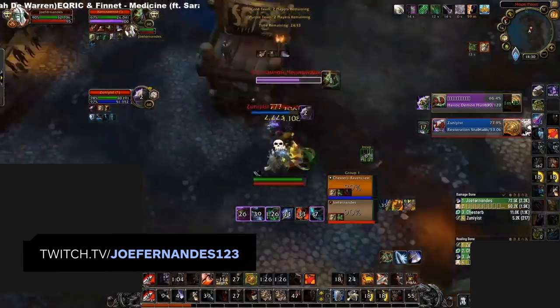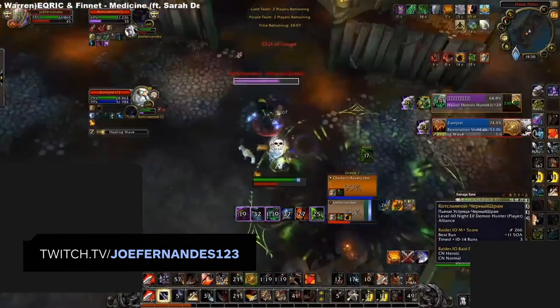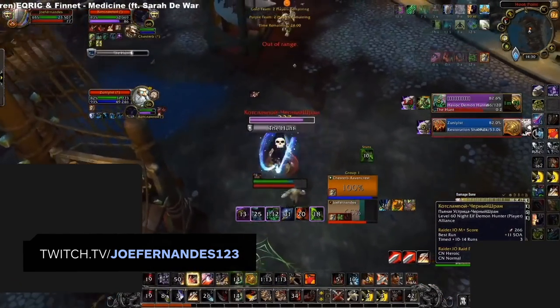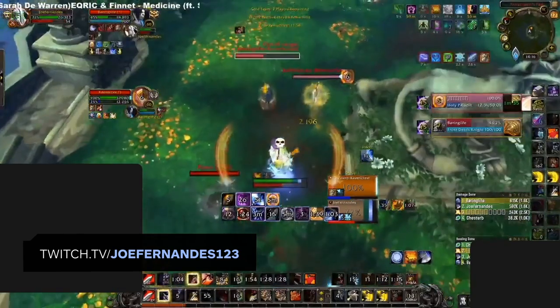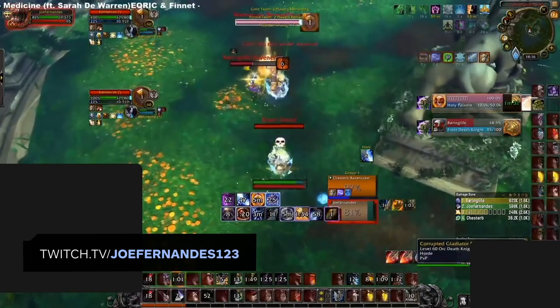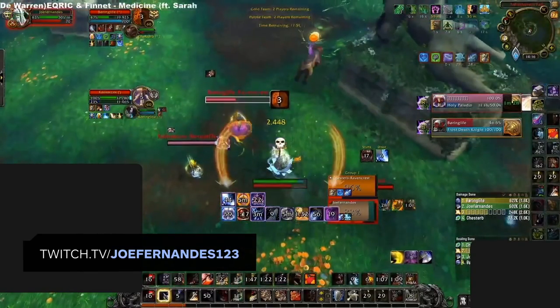Positioning becomes even more important against melee for two reasons. If a melee is on you and you spread away from your healer, that melee will have a difficult time landing interrupts or CC onto your healer — they must choose to either pressure you, allowing your healer to free cast, or go towards your healer for CC and interrupts, lacking pressure on you. For example, against a composition making offensive setups on your healer, positioning them close together to land setups becomes key. Using Overwatch Intervene to reflect Hammer of Justice onto the Paladin and allowing your partner to kite away can deny their setup entirely.